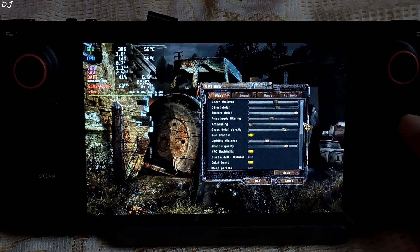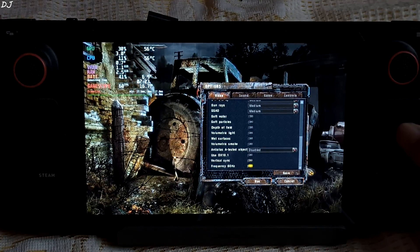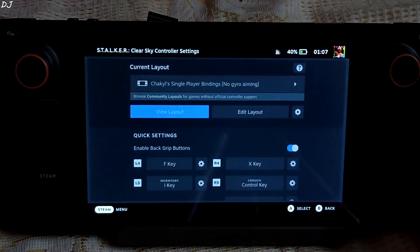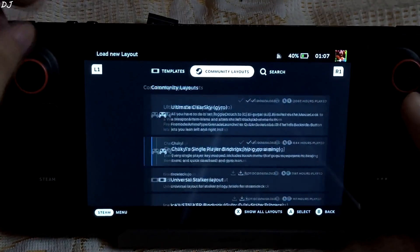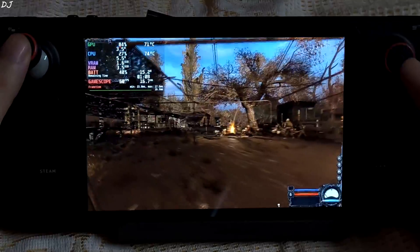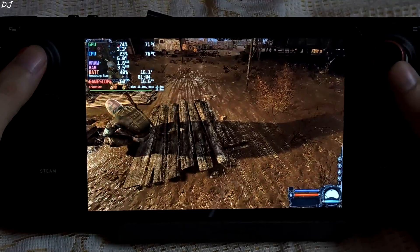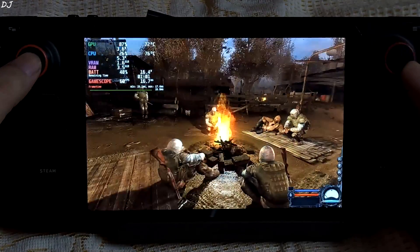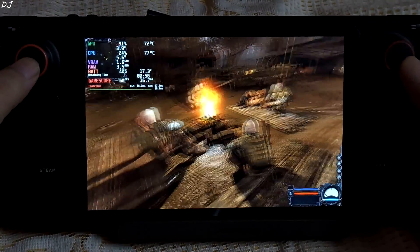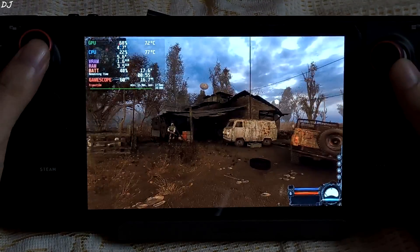These are the advanced settings — scroll down. Start game. I'm using this community-based layout uploaded by Shackle. Alright, the game has started. This is the camp area — you can see we are getting around 60 FPS. Check out the shadow quality; special effects have been enabled. Still getting 60 FPS, 90% GPU usage.